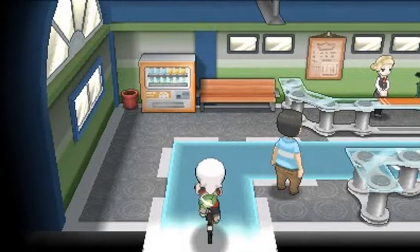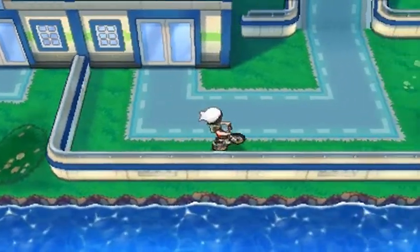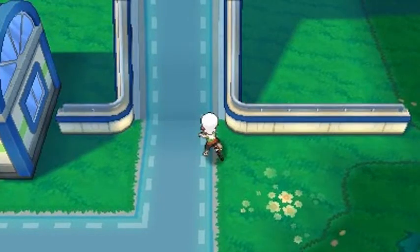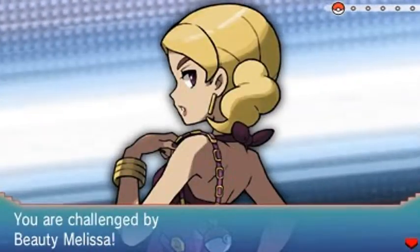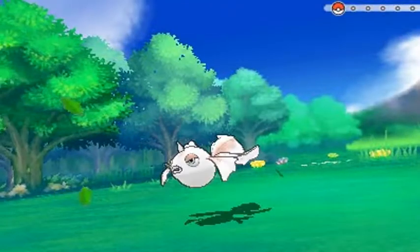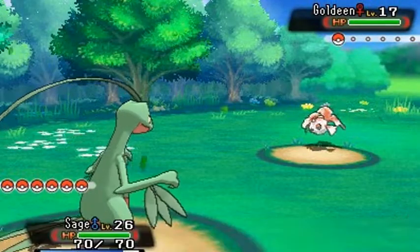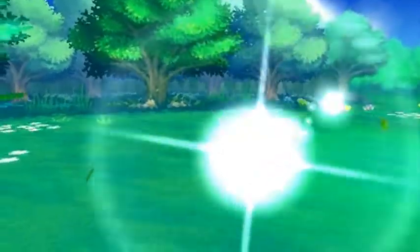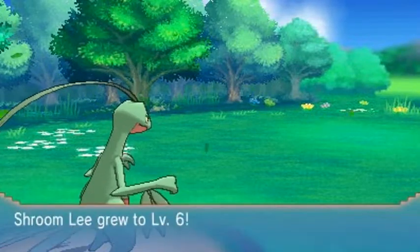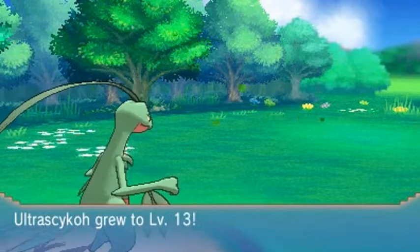Going up to the cycling road now — bouncing in. First up, there's something shiny here. Going up against Beauty Melissa, she's coming out with her Goldeen. Using Leaf Blade with Sage of the Halo — and that makes quick work of it. Shroomlee grows to level 6 then level 7, Hydra number 2 grows to level 21, and Ultra Psycho levels up to level 13.